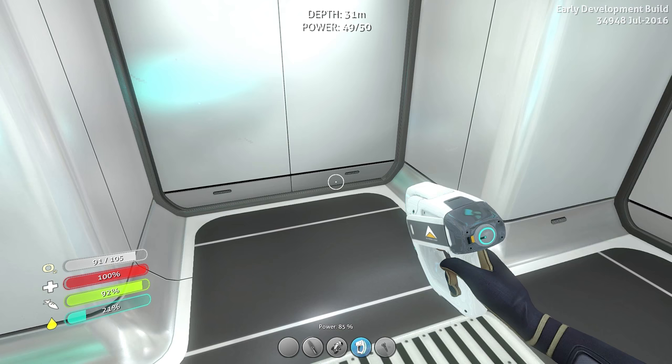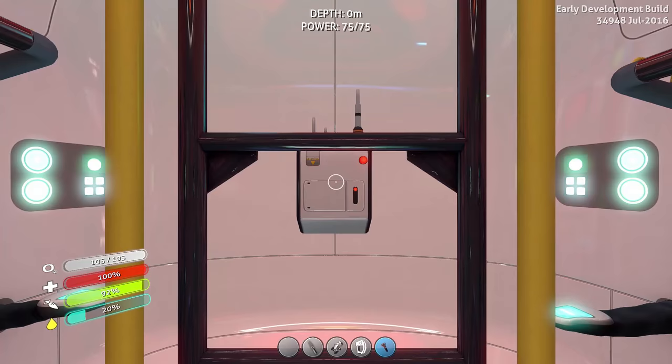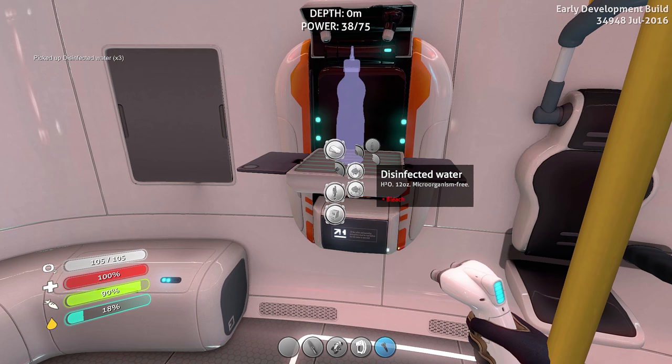Let's make a fabricator in here. I don't want to use up all the power but it would be convenient. Fabricator needs a wiring kit and computer chip — I totally forgot that stupid recipe, so I guess it's back to the escape pod. Let's make some bleach. Water and bleach make drinkable disinfected water. Yeah, sure, it's disinfected — I can guarantee there won't be any alien germs in there. However, I don't think our bodies can handle that.